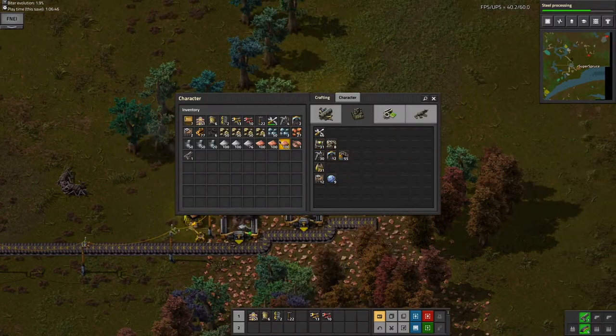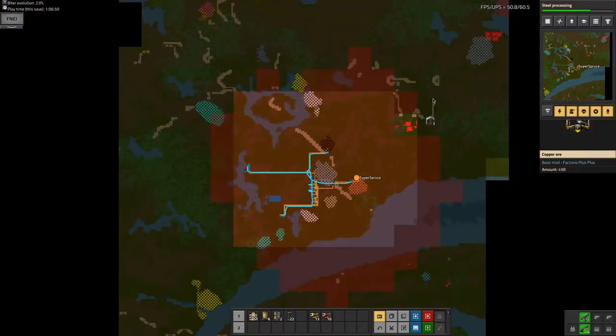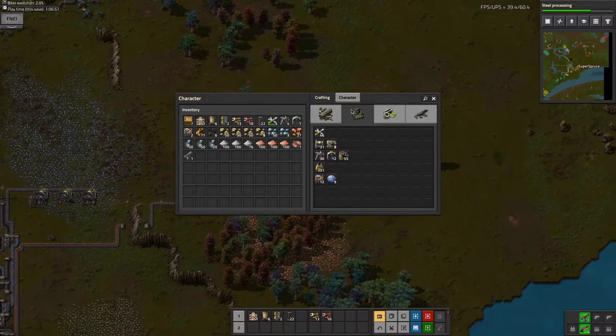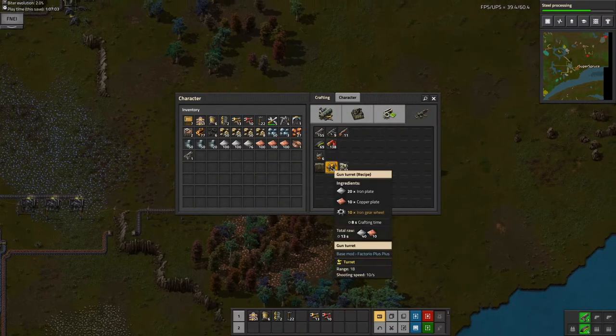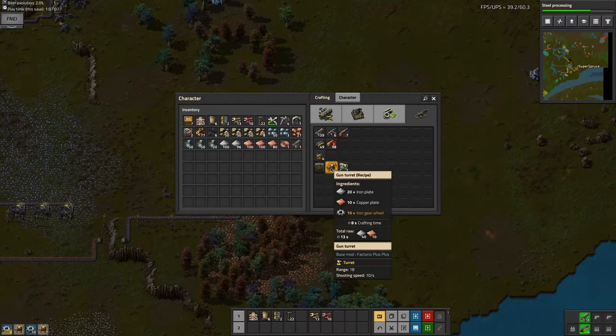It's unfortunate, but this is what happens. The biters expand, and the base over there expanded over here — that's a problem. I need to take them out. This is why I researched defense and military, because I now need to make some stronger military stuff.